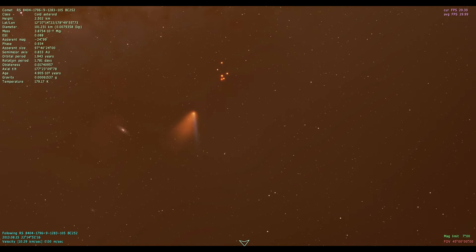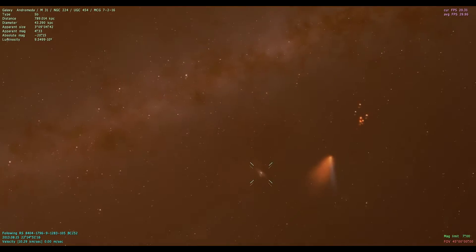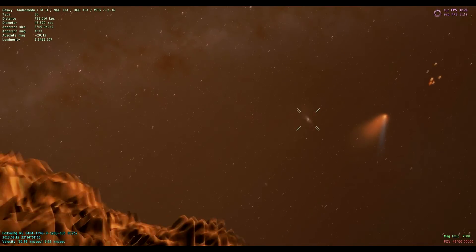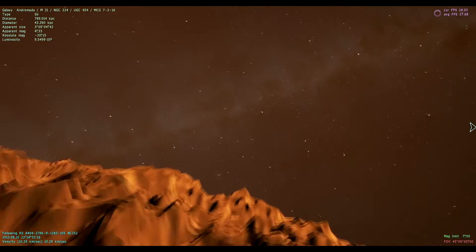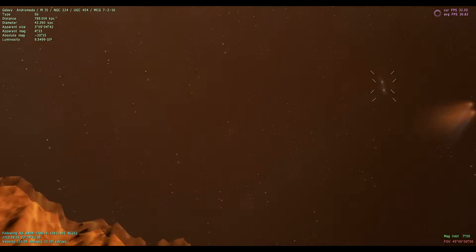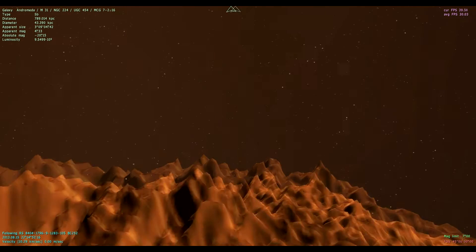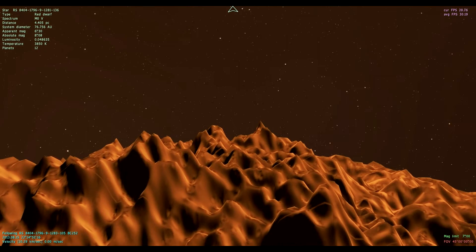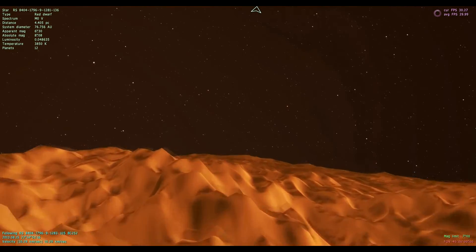There's a comet over there, and that's another galaxy — that's Andromeda. We must be in the Milky Way right now, that's what it looks like, especially if we can see Andromeda. Comets may or may not be visible from planets depending on the atmosphere, so that's all neat and good.